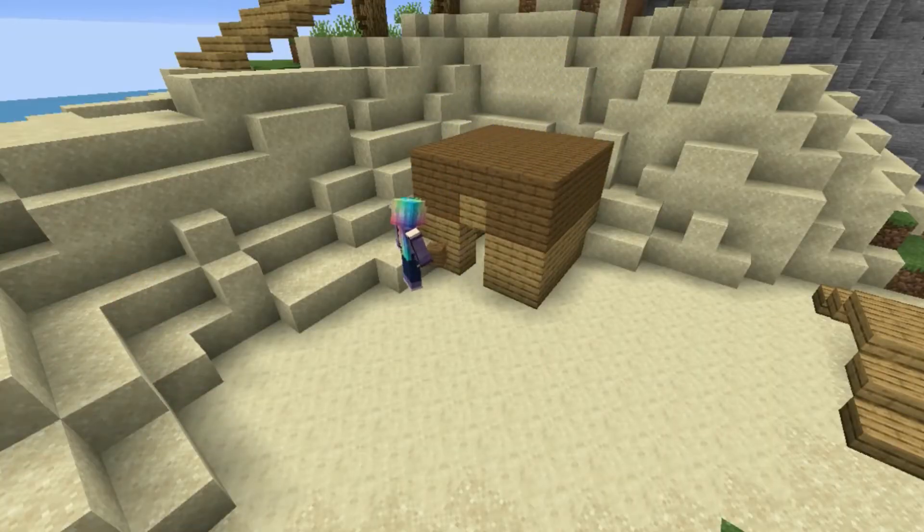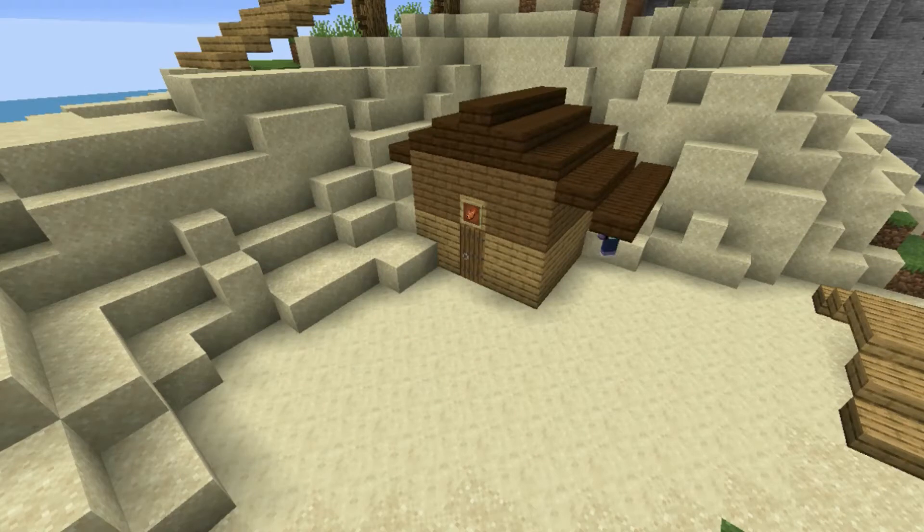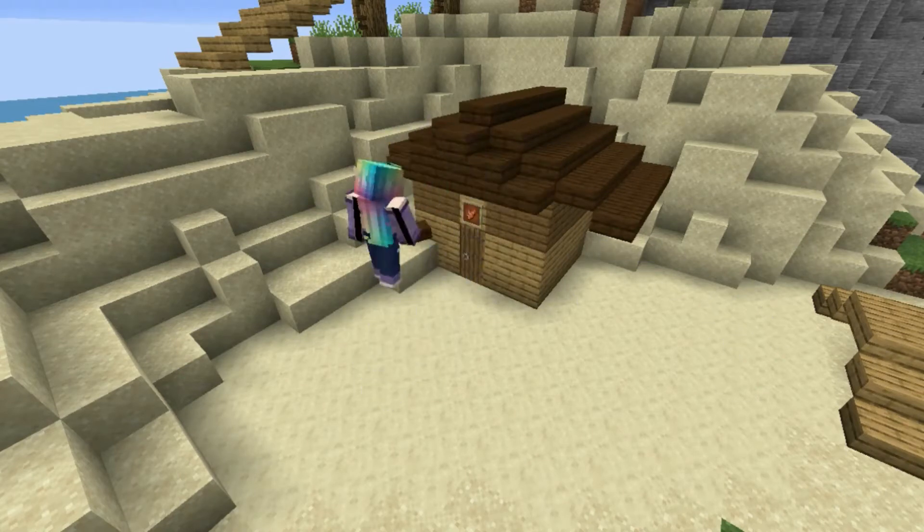Next, we could start working on a few shops. This first one is a fish shop, and it was built with oak and spruce along with dark oak on the roof. It took a bit of remodeling a few times, but overall I think it's pretty good.